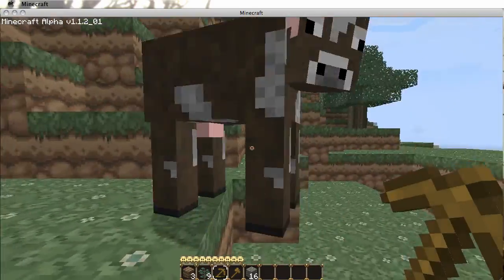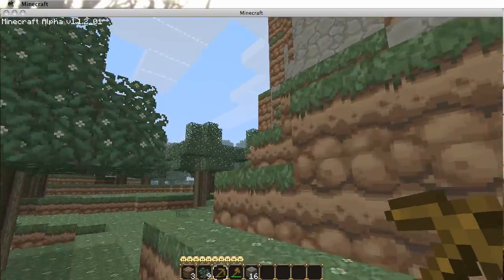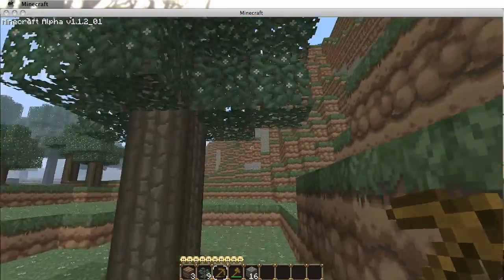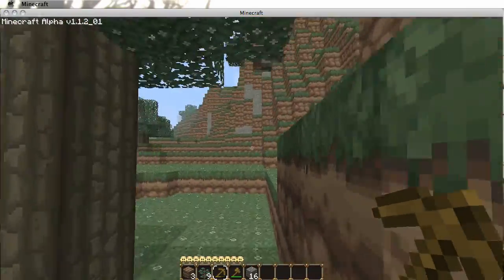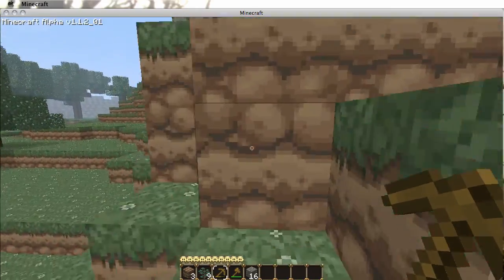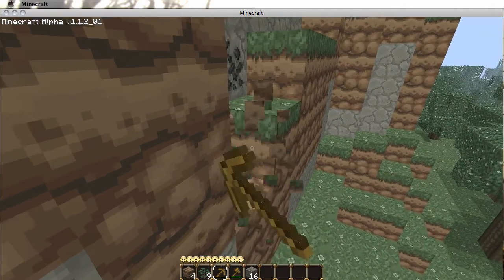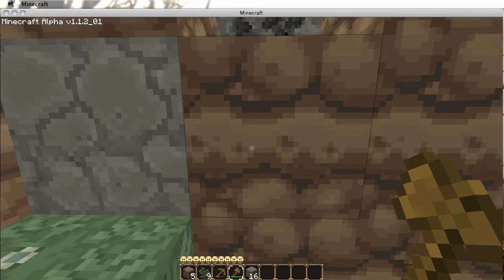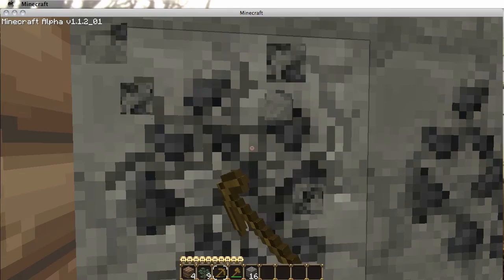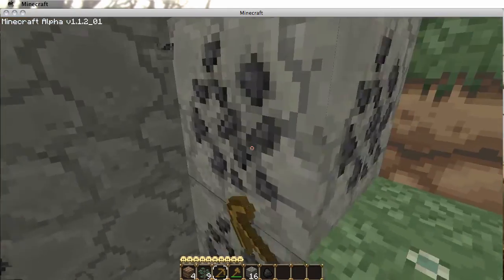And if you don't light up your house, all the bad things will come into your house, or spawn there at least. So I'm going to travel a bit farther to find coal. There's some up there. If you're wondering what texture pack I'm using, I'm using the Dokus RPG pack — go look that up. This should be a good amount of coal for now.